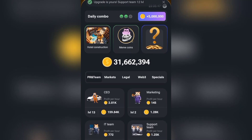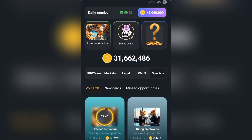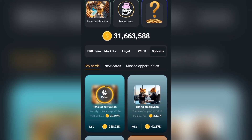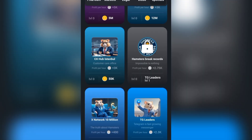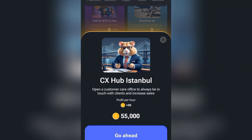Let's go to buy the last combo card. Click on Specials, then click on New Cards and find CX Hub Stan Ball. Click on it and buy this one.